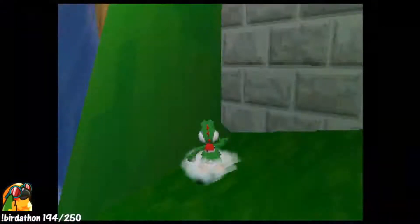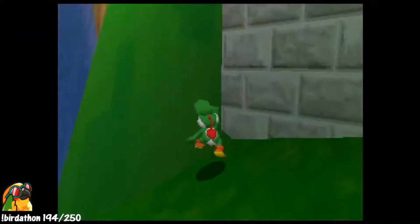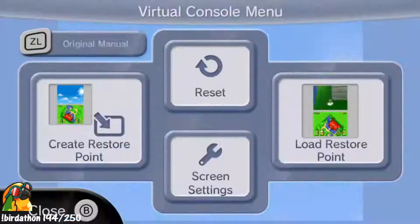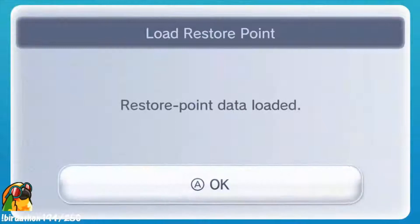If I were to speedrun one of the two it would definitely be Minish Cap, because Spirit Tracks has like one glitch. Why do I keep getting rocket Yoshi? Just give me the glitch, please.